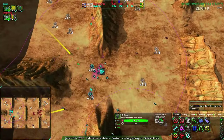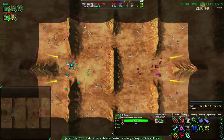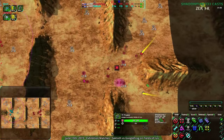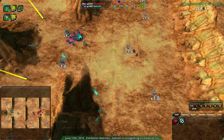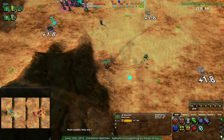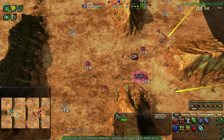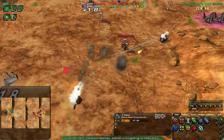At this point Saktoth is quite a ways ahead in metal at least, thanks to all that reclaim. Googlefrog is also reclaiming quite a lot — I've never seen someone reclaim this map as much, and I'm glad to see it because people don't do it enough. But Googlefrog is coming in for a bit of harassment — unfortunately going to harass the commander, which is not harassment at all. In fact that is a suicide mission. Googlefrog loves to go for slashers, which makes a lot of sense against the pyros.